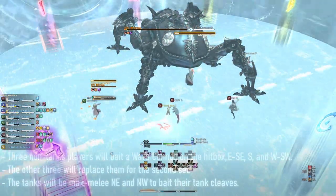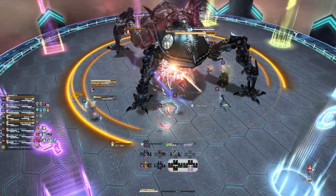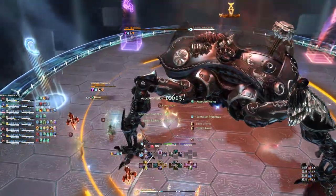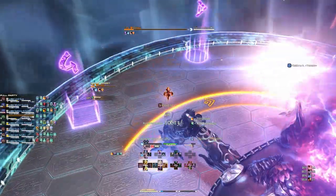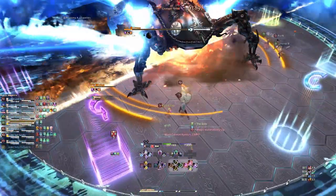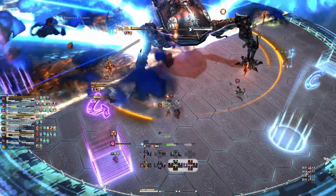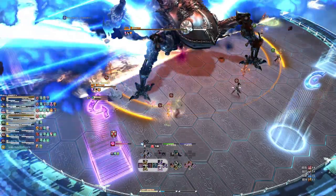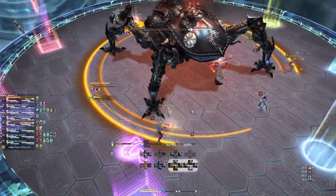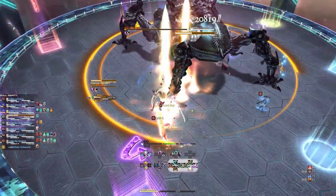To ensure the tanks are targeted for the cleaves, the six non-tank players will resolve their wave cannons while standing on the boss's targeting circle. One beam will be aimed south, while the other two will be aimed east-south-east and west-south-west. The tanks in the meantime will be standing outside of the boss's hitbox, one standing north-east and one standing north-west. Once this mechanic is handled, the boss will cast his enrage, Atomic Ray, and needs to die before then.